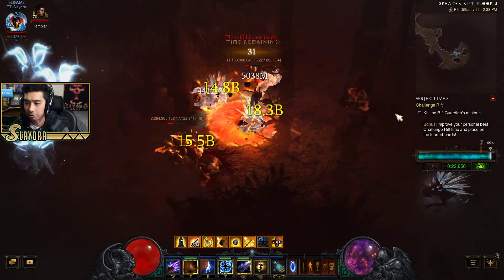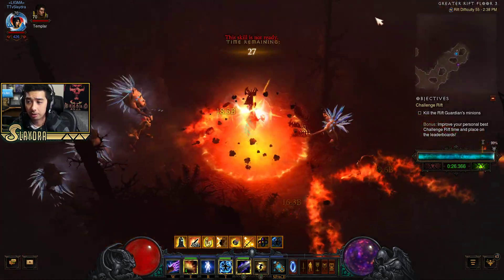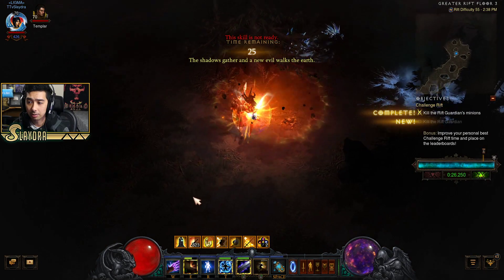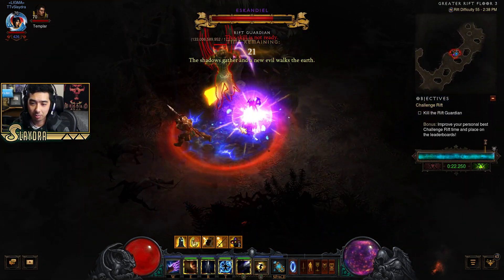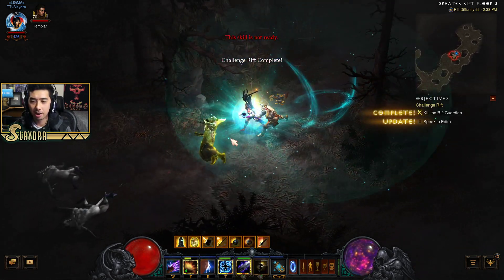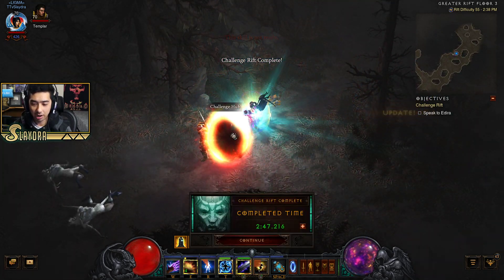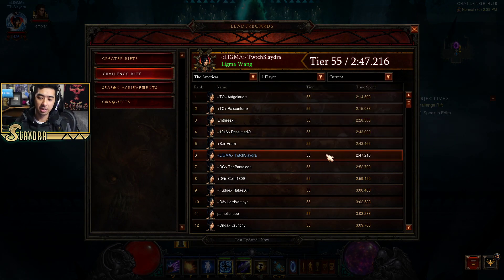Now we don't even really have to proc Focus and Restraint — we can just move the whole time and it will be cleared out very fast. There's an elite pack, and the boss spawned super far away, but we should be able to get this down really easy. We've probably beaten our time now — and our time is 2:47. Let's check the leaderboard — we're now ranked six. There are a few seconds to shave off; the guy ranked one is just a beast.